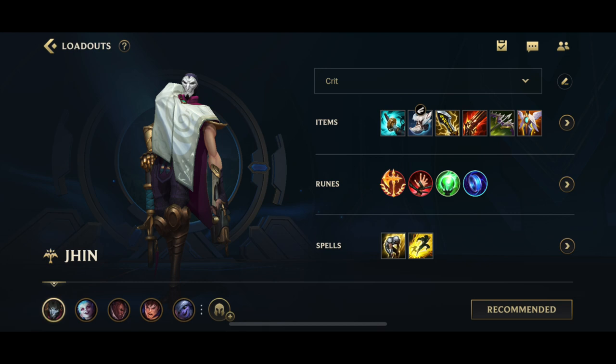Why do you go for Boots of Swiftness? Basically, Jhin is all about movement speed. You don't have any kind of repositioning tools — not like a Vayne, not like Caitlyn who has a net to sort of reposition. With Jhin, you really have completely no repositioning tool. It's basically just you, your movement speed, and your flash. If you have no flash, the only way you're going to escape anything is with your movement speed. So getting that extra bit of movement speed, the slow resistance — that can save your life. For the Enchant, generally Proto Belt or Stasis depending on what you need for the match. QSS is also an option, but quite rare.